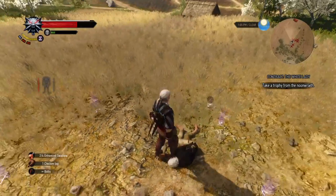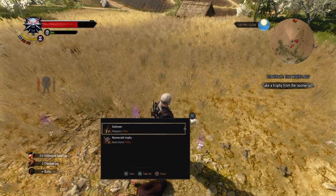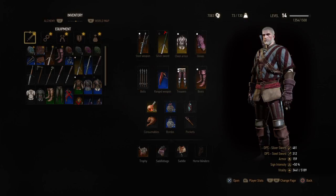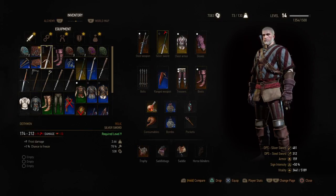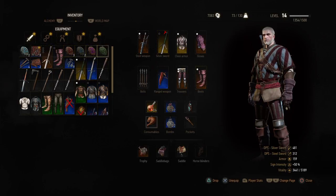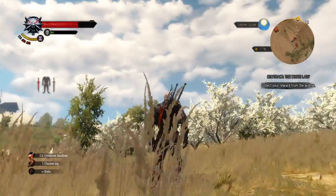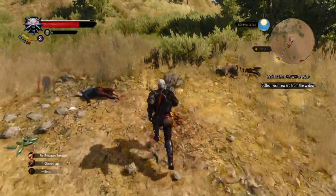We're going to go ahead and check our loot here. Looks like we got a new weapon and a new trophy, so let's check these out. The trophy probably grants 5% bonus XP — and it does. The sword is not as good as mine. Speaking of my sword, check out this awesome handle that I've got on this thing. Look at the handle on my steel sword — how awesome is that? This game has like the coolest weapons, I swear.